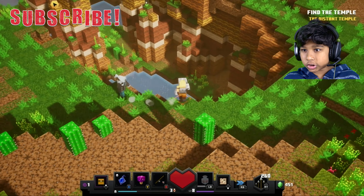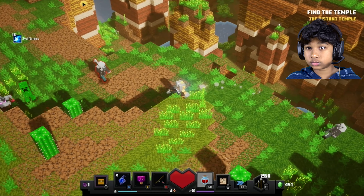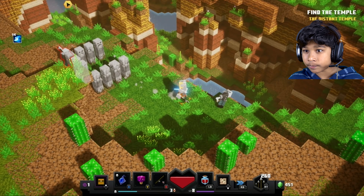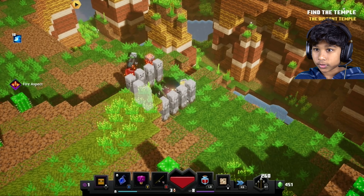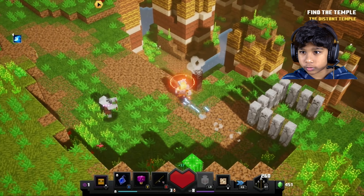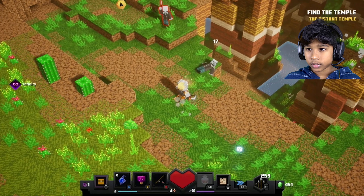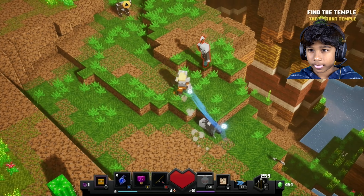We start off with the Windicator just charging at us. We got a Swiftness Pot — that's a long time, it's been a really long time since we got a Swiftness Pot. I think the last time was when we were in the Redstone Mines. Wow.